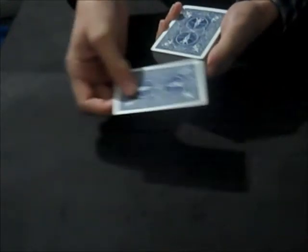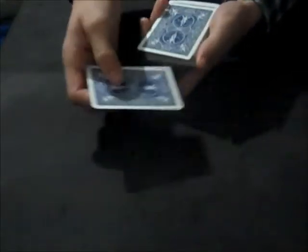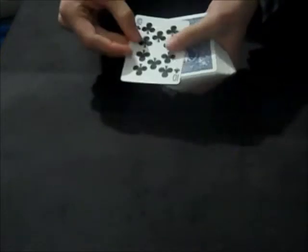So I take the Ten of Clubs and put it right over here — and it goes on top of the deck. I'll take it and put it right there in the middle, but look at this: it comes back up to the top. And if I do it again, I'll put it in the middle, and it comes back up to the top.